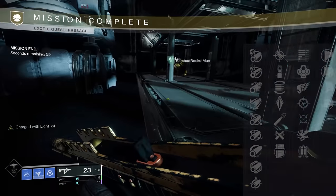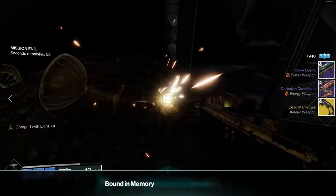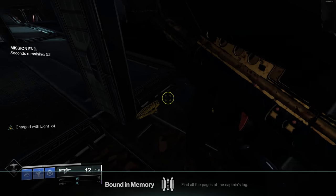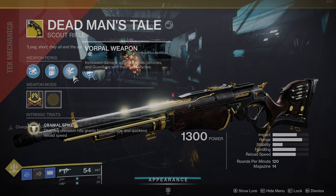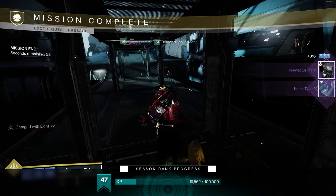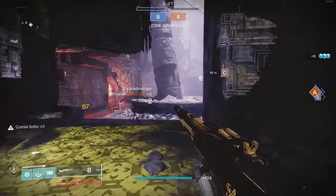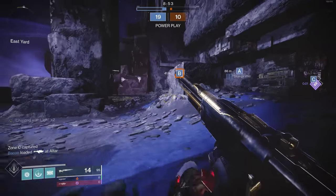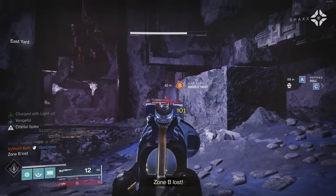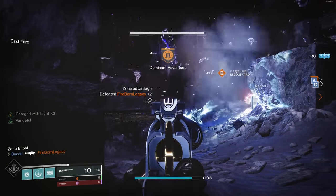Whether intentional or not, upon completing the Presage quest, if you redo it again, Dead Man's Tale will drop all over again but with a random roll. I got a roll with Vorpal and some different barrel and mag perks; my friend got Four Times the Charm. Long story short, we thought we were going to be able to farm this weapon over and over again for random rolls — it doesn't appear so. After unlocking the scout rifle, you can only get one random roll of Dead Man's Tale per week, as in only one roll per account instead of one per character. Hawkmoon was a little more forgiving; Dead Man's Tale, not so much.